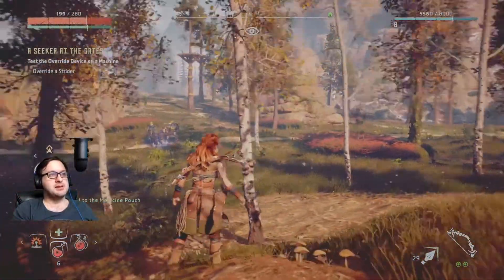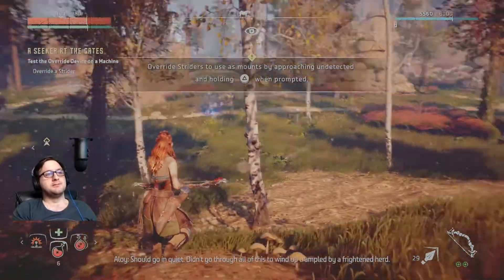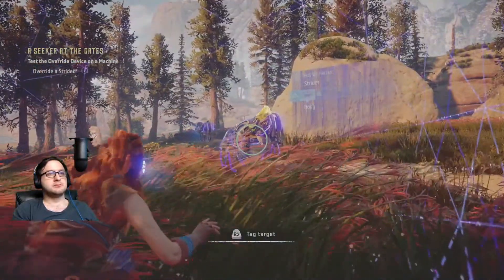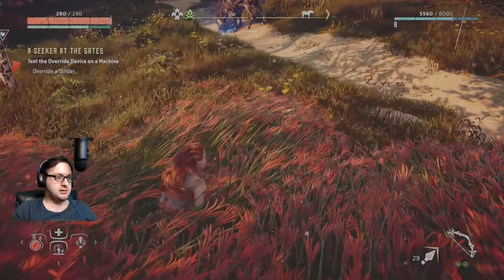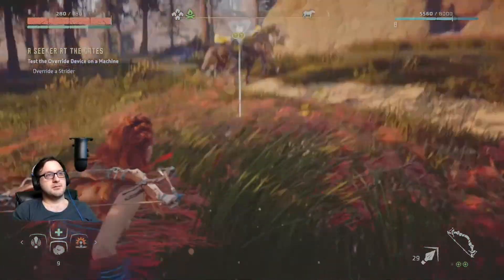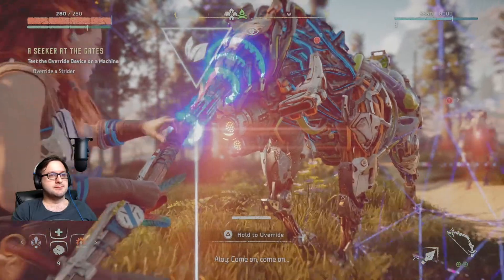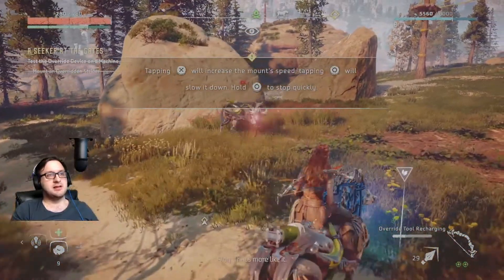Overriding a Strider. I override Striders by approaching undetected and holding triangle when prompted. So undetected. Oh no, I drank a potion — hold on. The rock's back. Absolutely drank the potion. Come on. Okay, here it goes. Come on, come on. It worked! Now we got it. Tap it to increase the speed so we can slow it down. That's more like it.